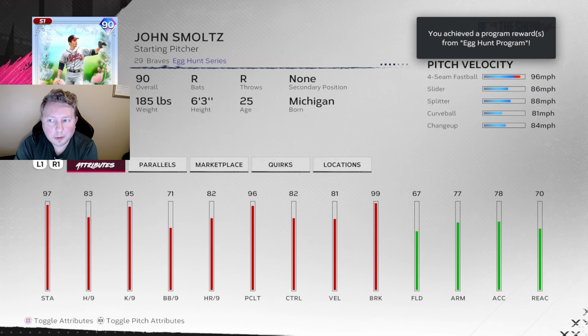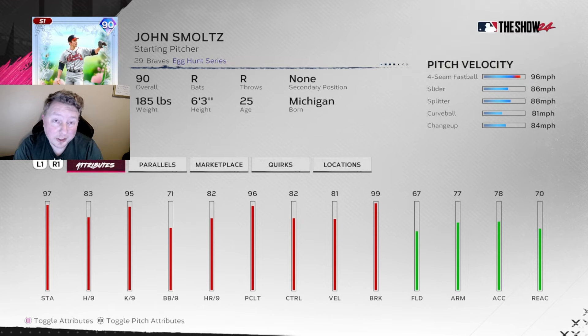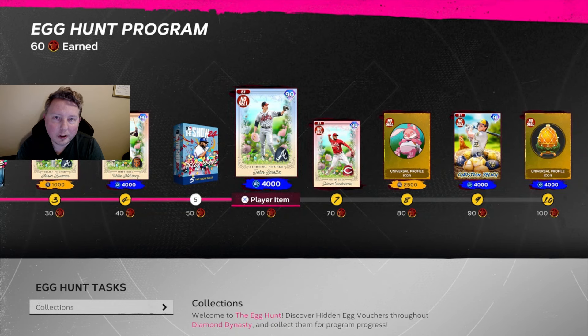Back to the Egg Hunt program, redeeming these two eggs gets us to 60 points in the program. The triple egg goes through and we are at 60 stars and John Smoltz. I don't envision this Smoltz card making our rotation, but it is a 90 overall - we'll see where we're at. We've done all the offline stuff and got all the way to Smoltz, and we only need one more egg to get to Jeimer Candelario.